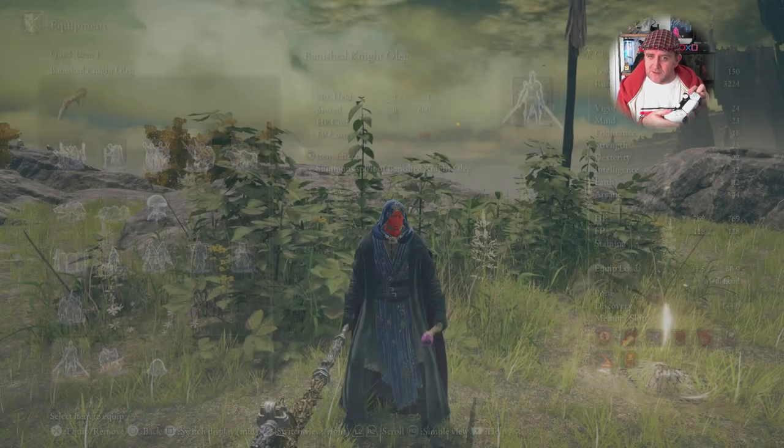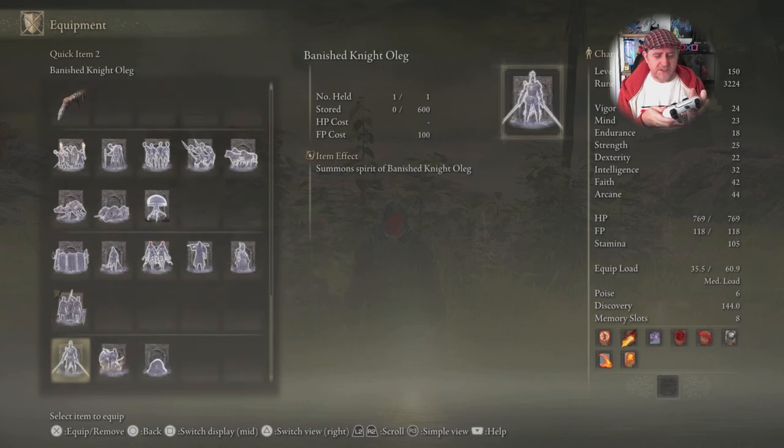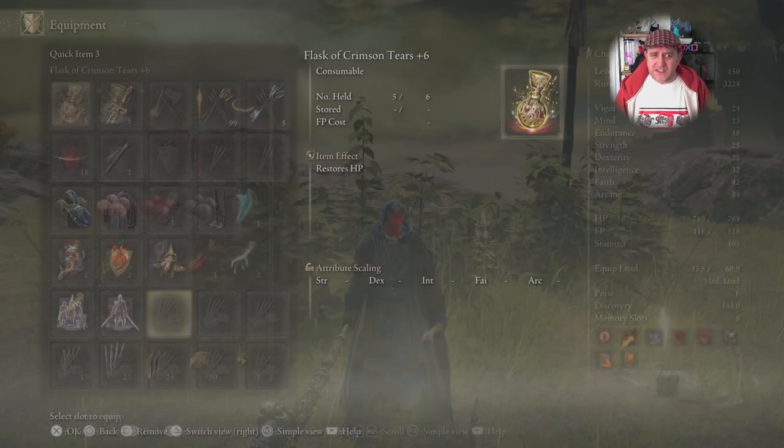Now on my down space I can put my favorite ghost summons and also my torch. So left and right does my weapons, down does my ghosts, and up does my spells. It's as simple as that and it makes things so much easier.